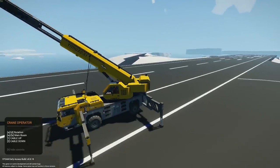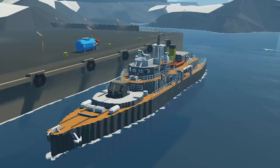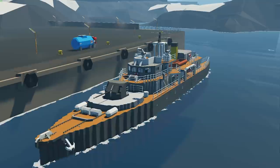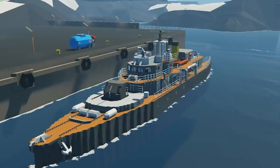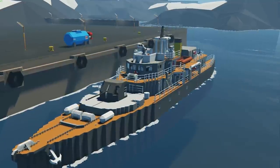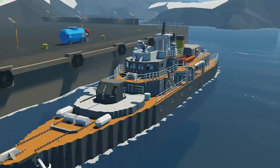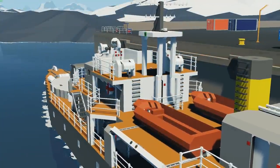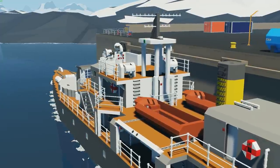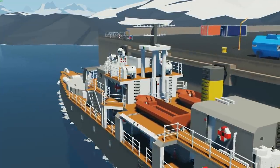Moving on to the next creation, we have the USS Ernie — apparently a sinkable ship done by a creator called math. He's been on the episode quite a few times already. With this ship, it's going to be a close replica — not exact, but close — to the original one, which was apparently sunk or fatally damaged in 1942. It seems to have quite a few features, and as mentioned, it's sinkable. We'll see how it runs and what extra features are added.